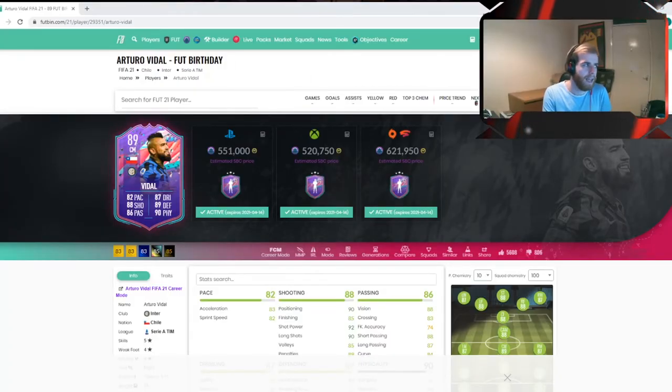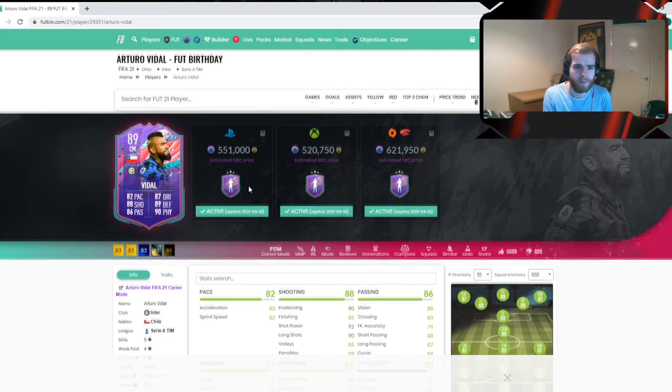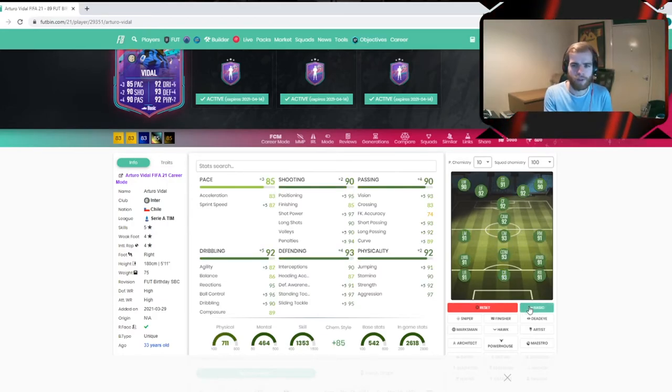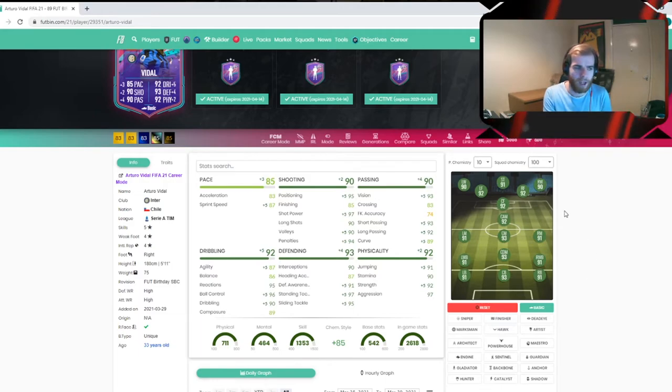Let's have a look at this card on the market. It's sitting at 520k on Xbox and 550k on PlayStation. Looking at his chemistry styles and what he looks like in his positions — on basic chemistry style, he is 90-rated or above in every single position on the pitch. Right wing and left wing are his lowest. Left back and right back he is 91 rated. He is absolutely unbelievable. Going through the middle, he is at his best in that CDM or central midfield position.